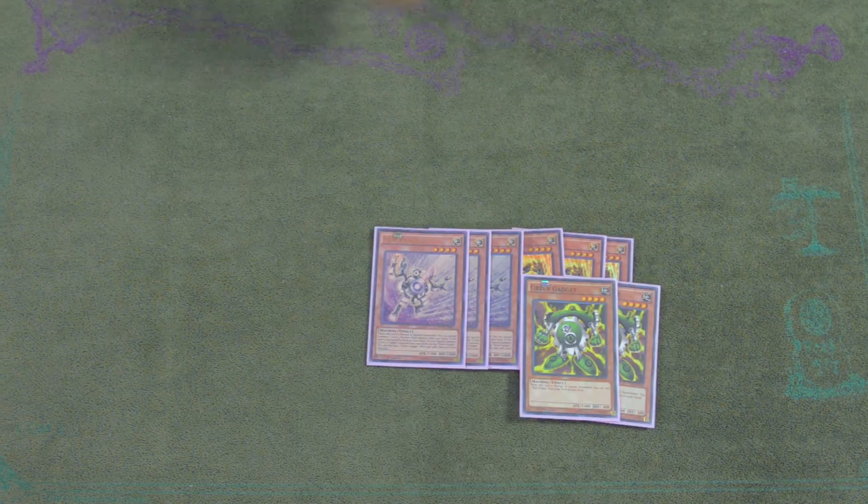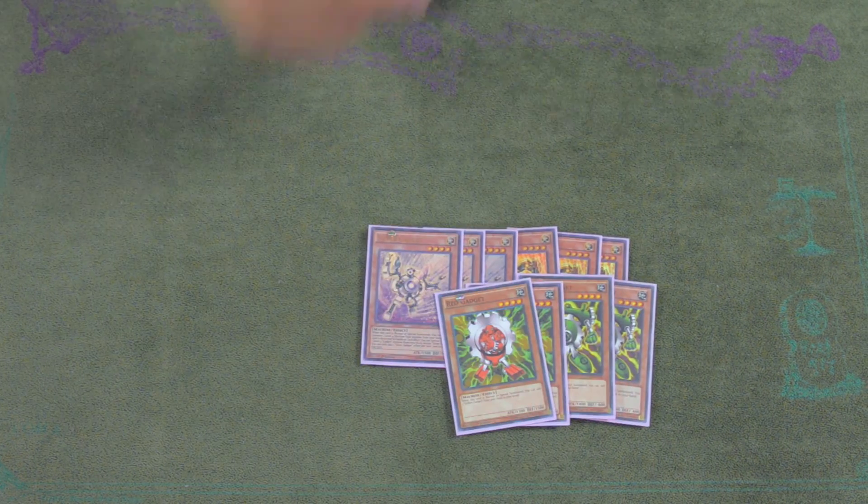What these do is when they're normal special summoned, you get to special summon one level four machine-type monster from your hand. You can summon either green, red, or yellow.